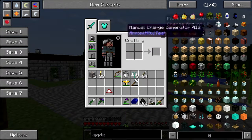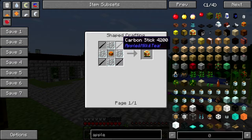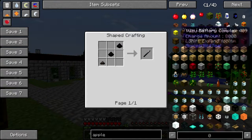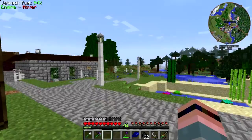Alright, so how do we do this thing? Chargeable battery box. Carbon stick - okay, that's easy enough. And I need some redstone gel, which is slime, yuzu, and redstone.